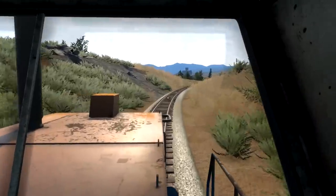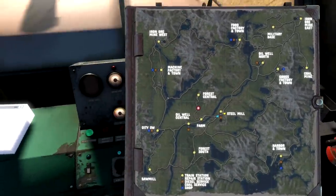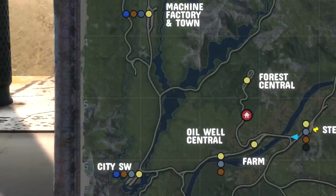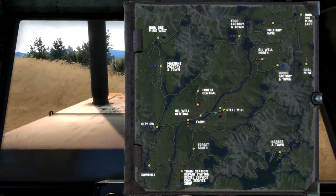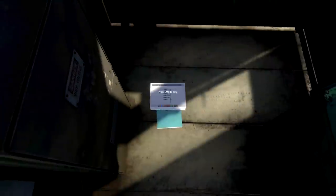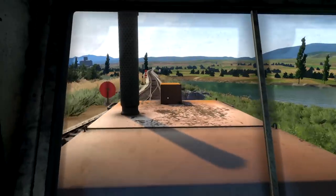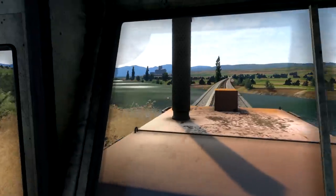We are on a decline so we're actually going to go down here, which is awesome. We need to figure out where we go from here. Obviously as we go over this bridge - oh, there's a bridge! This looks cool. So we go over the water, we need to turn left, go past the farm, go past the oil well, go past City SW, all the way up to machine and factory town. Alright, we got this. We need to keep this map somewhere visible. We're going to go over a bridge now which is amazing. Listen to it go. Yeah, we're going. Nice.